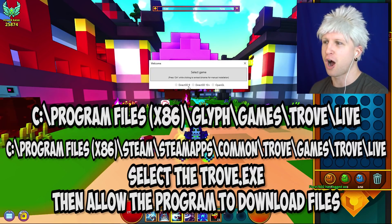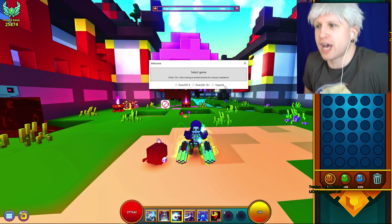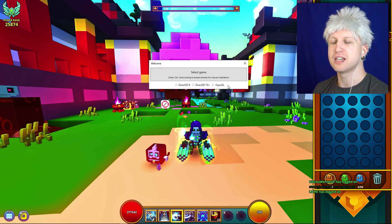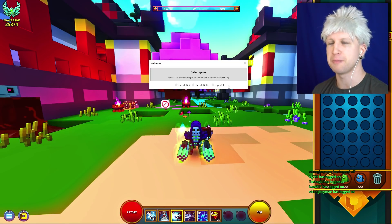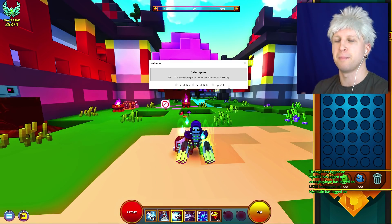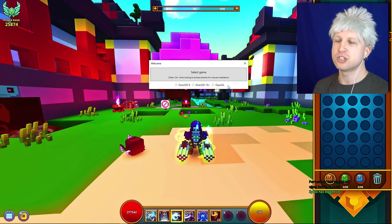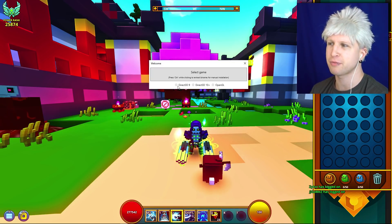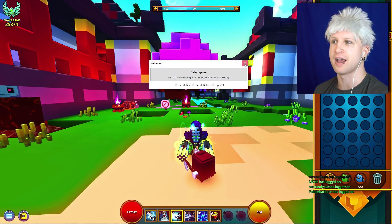You'll have a couple of different options for choosing what rendering API the game launches with. Just a heads up for those of you recording YouTube videos: stay away from OpenGL because it has issues with certain recording software. More specifically, Shadowplay is going to have real big issues with OpenGL if you're using two monitors at different resolutions — it'll end up recording at the wrong resolution and your footage will come out all weird. What I'd recommend for Trove is Direct3D9: just find the game exe, choose Direct3D9, and that's it.